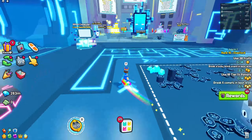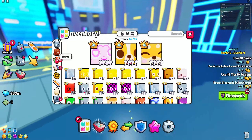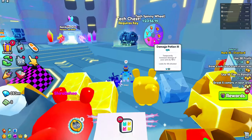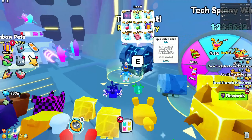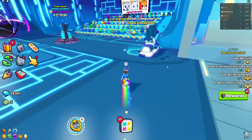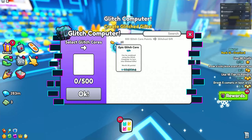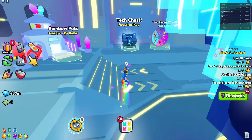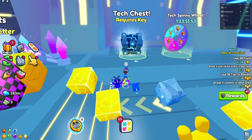The first strategy: you just get a ton of tech keys. I don't have any right now because I opened them earlier. But if you go in here, you can see that you get the glitch cores. And if you didn't know, you need the glitch cores to make the glitch gifts. You need 500 points. So that's probably the best way to get your cores.